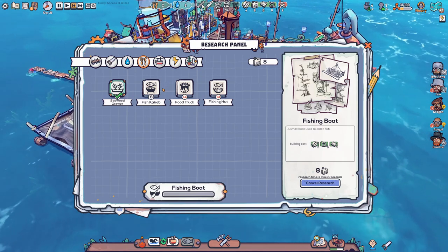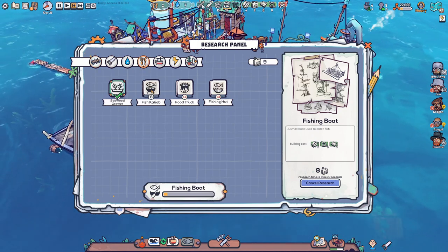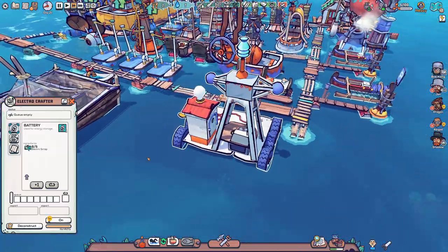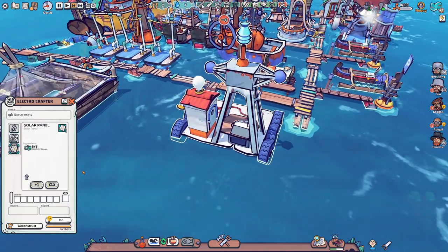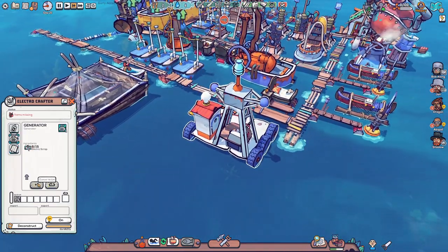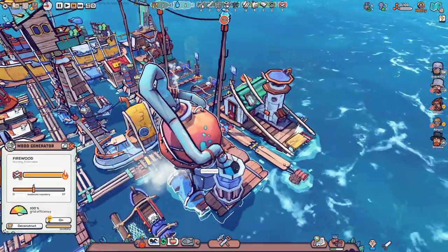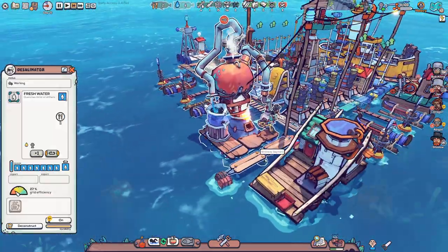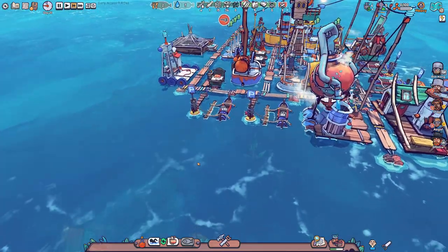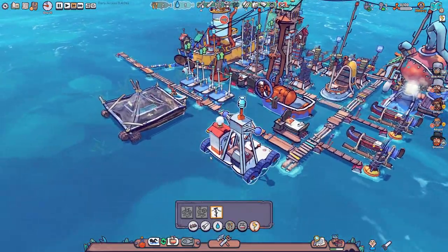It seems they may have removed the fish dryer - it used to be a thing where you could dry fish before. We need the fish kebab then as well. Here we have the electric crafter - this one we can do battery, we can do generators, we can do solar panels. It takes quite a lot though. Let's do some generators - it's going to be 15 electric scrap, but it's going to be super duper useful. Then we can put it inside this one and that means we will not even need a person trampling on the bike - instead a generator will be working on it.